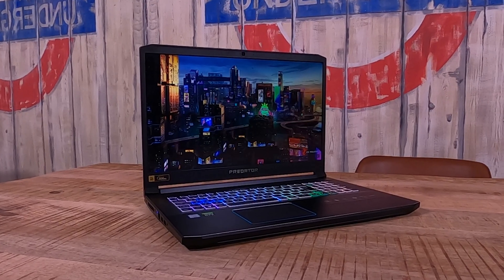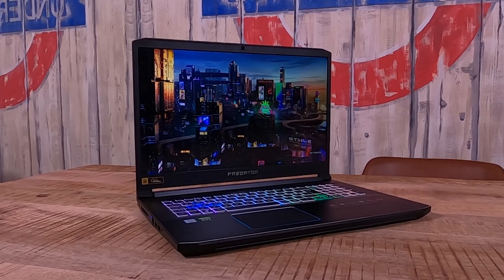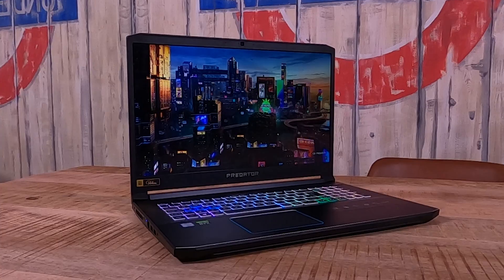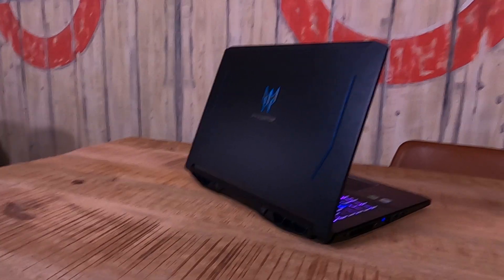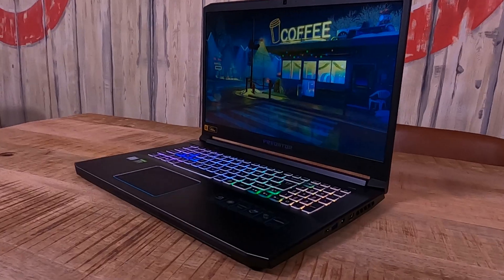IPS panel. You have three different types of panel: VA (Vertical Alignment), TN (Twisted Nematic), and IPS (In-Plane Switching). VA is generally known for the best color contrast and color reproduction, but with poor gaming capabilities. TN is known for high gaming capabilities — your high refresh rates, your low response times — but pretty poor visuals. IPS is the middle ground, with good gaming capabilities, good color reproduction, and the best viewing angles of all three. Now you have an IPS panel with high refresh rates and low response times, so you get the same great capabilities as TN but with IPS colors. That's a win.